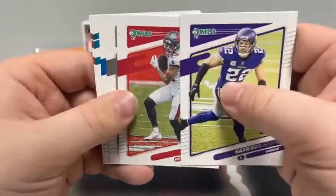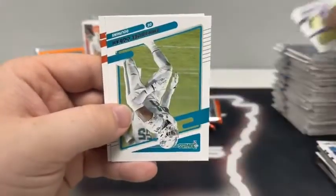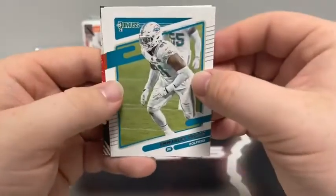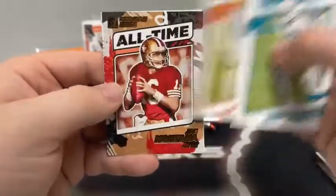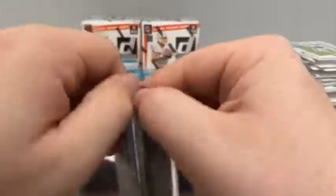Harrison Smith, Mike Evans, Darren Waller, T.J. Hockenson, Emmanuel Ogbah, Trey Hendrickson. We've got an All-Time Gridiron Kings of Joe Montana, and a rated rookie of Elijah Moore for the New York Jets.